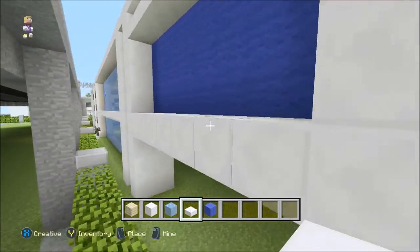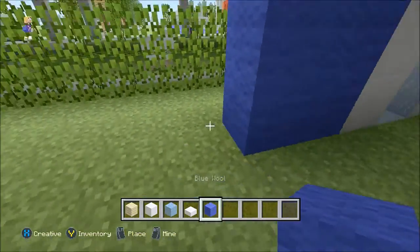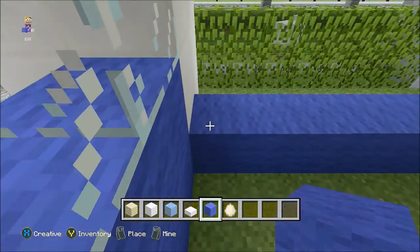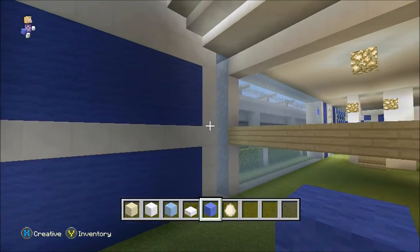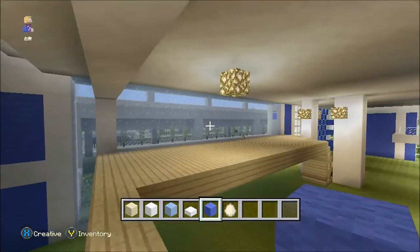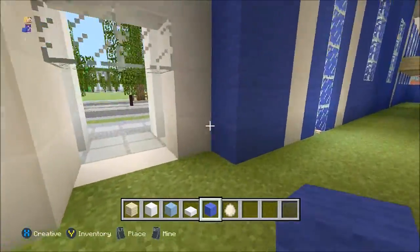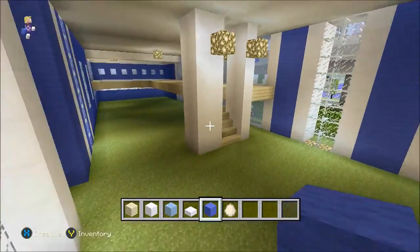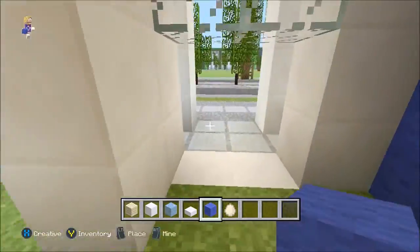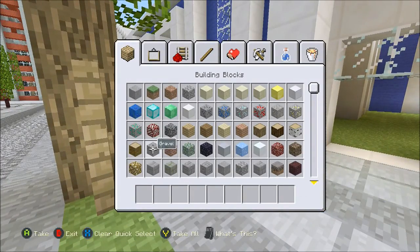We won't add a window here, we'll just fill that in. Good, it's all filled up — there are no holes around, we can't get out. We'll put the doors later. We won't be doing the interior yet, so let's do the exterior.